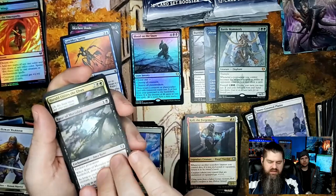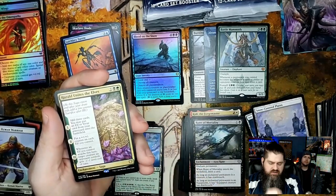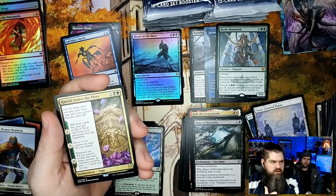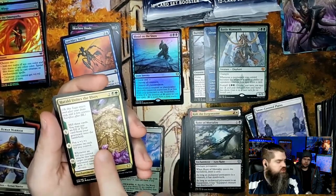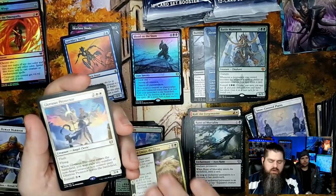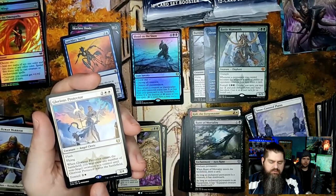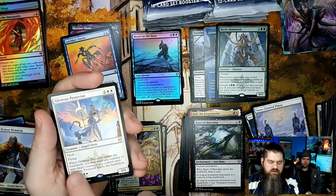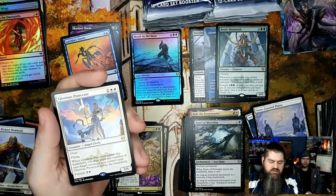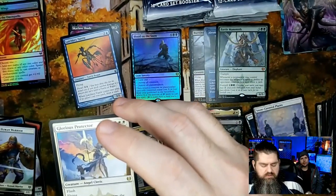Snow-covered plains, Mammoth Growth. Koll the Forge Master, Rune of Morality, Herald Unites the Elves. I was thinking about putting this one in my elf commander deck. Glorious Protector — very solid. Flying, when Glorious Protector enters the battlefield you may exile any number of non-angel creatures you control until it leaves the battlefield. I'm gonna put this in the blue-white commander deck.